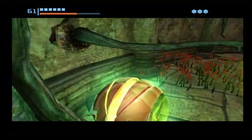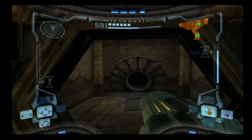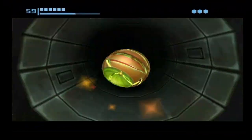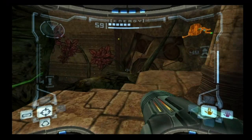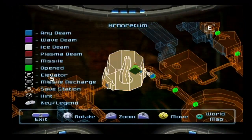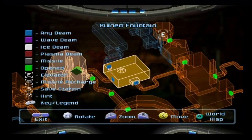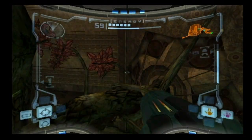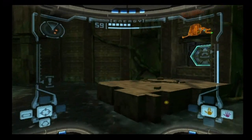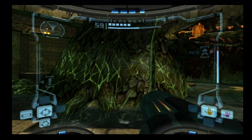I'm heading back to the Arboretum — there's not really anything I have to do there, but it seems like a good place to stop. We were definitely productive: we got a Chozo Artifact and a bunch of missile expansions — I lost track of how many. In the next episode, we're going to get the Super Missile expansion for the Wave Beam. That's pretty much it for this time, guys — thank you very much for watching. Please stay tuned for episode number 14. Game on.